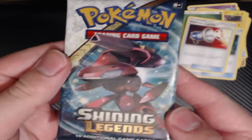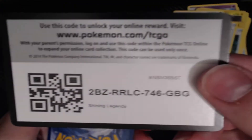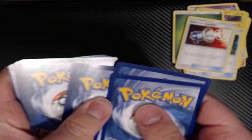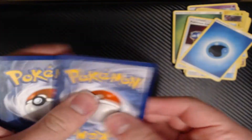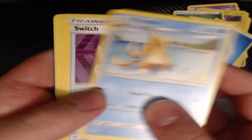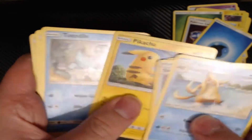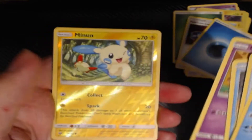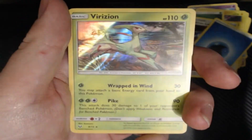Our last pack is the Shiny Genesect pack. Will there be a Shiny in here? Let's hope so, though maybe we shouldn't be so optimistic. Cards: Float Stone, Switch, Warp Energy, Eevee, Pikachu, Togedemaru, Bulbasaur, Golett, Reverse Hollow Minun, and our rare is Virizion — but not Shiny.